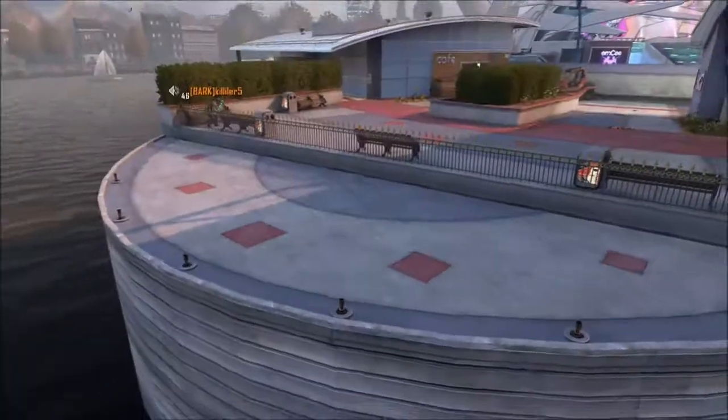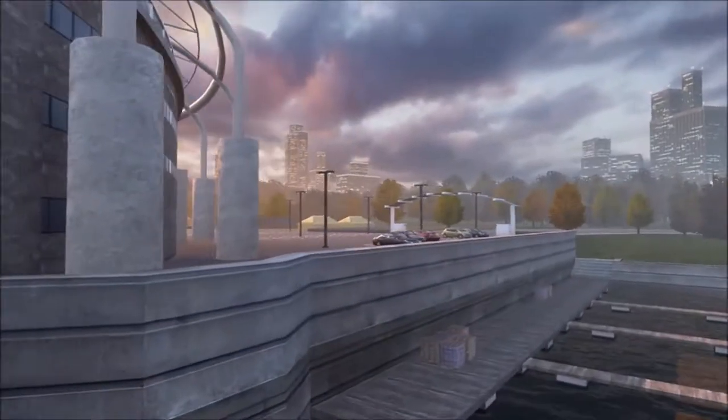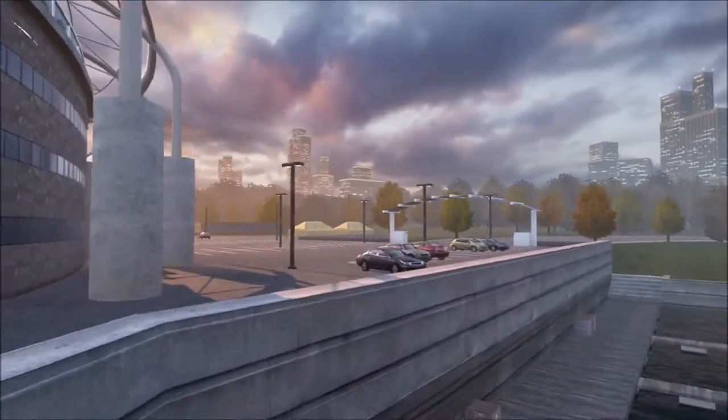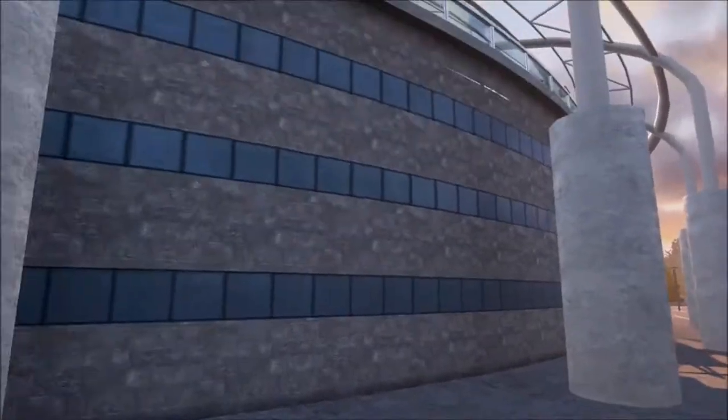You're going to want to head back here from one of the spawn points right by the bathrooms. You're gonna start heading back towards these cars and wait until you hit a barrier right about here. Then you're gonna start heading forward towards this wall right here while looking down. And when you get close enough to the wall,